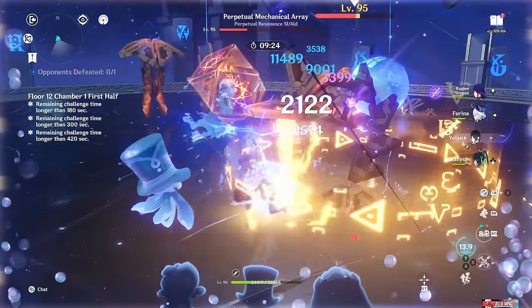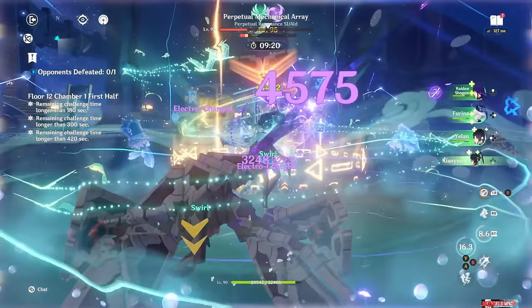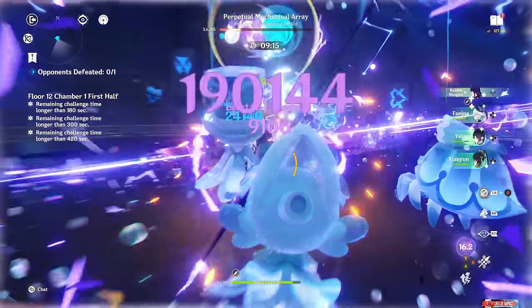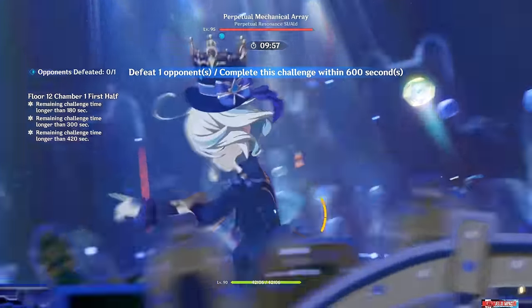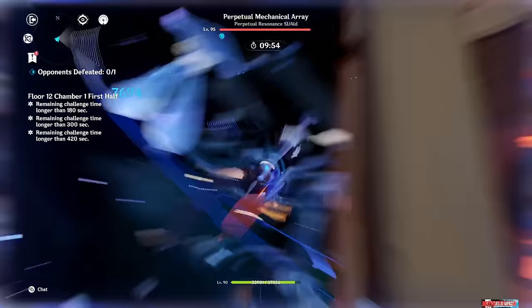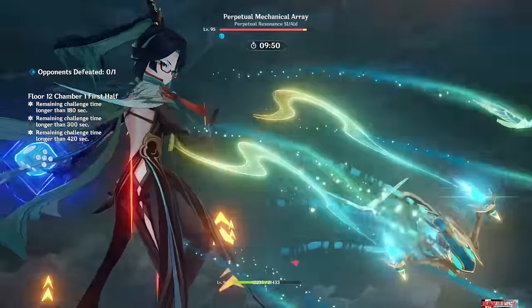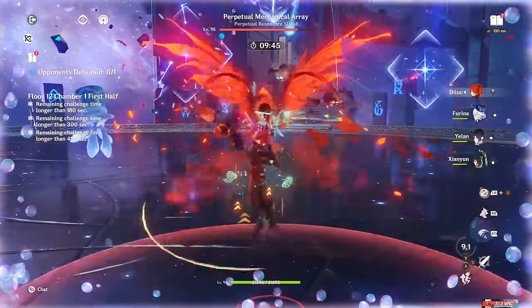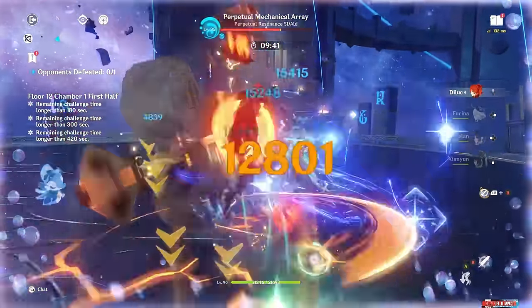Her skill, in addition to being insanely good for exploration, generates 5 particles — which is a lot — and deals some alright Anemo damage. It also can help track enemies down, as it lets her travel pretty far, so it can be situationally useful for repositioning versus mobile enemies. Her burst is the bread and butter of her kit, enabling the on-field character to jump high and use their plunge attack up to 8 times with a duration of 16 seconds. It has a pretty high energy cost of 70, which has to be considered when building around her. It also has a coordinated Anemo attack, which is mostly a non-factor.